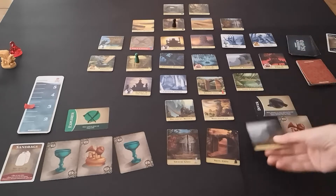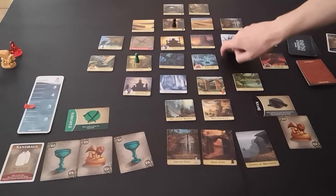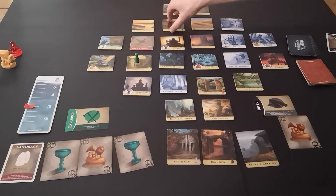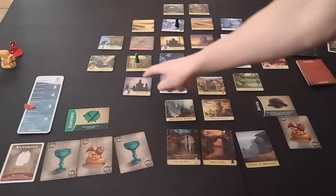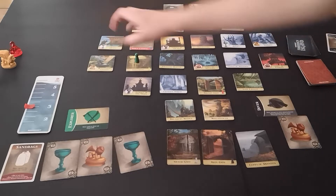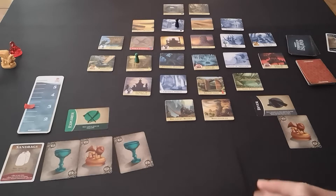Then we've got Silvergate, Irongate, and Cliffs of Abandon. Up the top here I'm not too worried about flooding because none of those have the icons on. Same at the bottom, but we've got icons around the middle here, so this middle bit is the most important to keep from flooding.